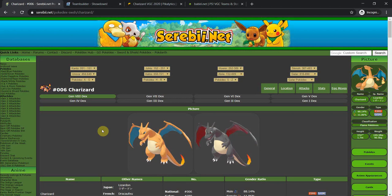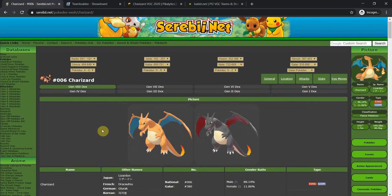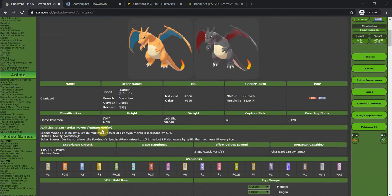Hello ladies and gentlemen, boys and girls, Rob here. In today's video we're going to be discussing G-Max Charizard — how you can use it on your competitive doubles team and how good it is. We all know, for those interested in competitive doubles, that G-Max Charizard is a good Pokémon. First let's have a look at its abilities.